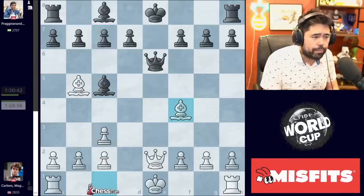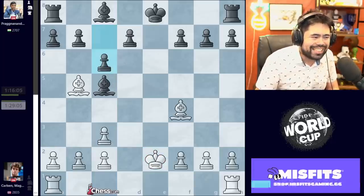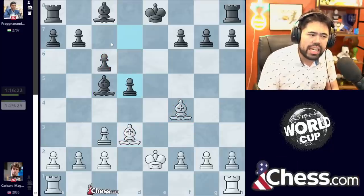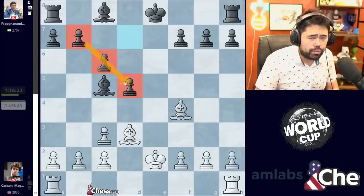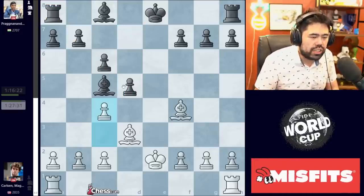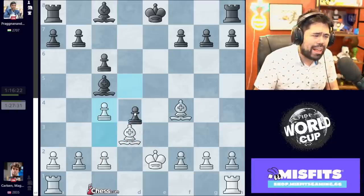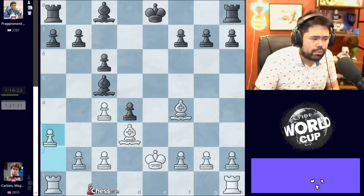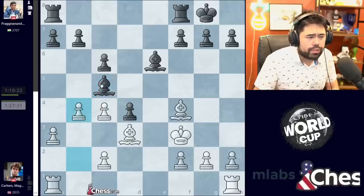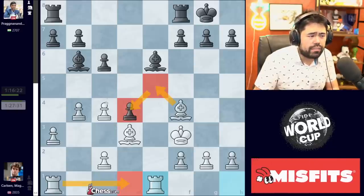After Bishop f4, Prag trades the Queens. Magnus takes back with the king. We get c6 here, attacking the bishop, also removing the threat of White capturing the pawn. We get Bishop d3. Now Prag plays d5, building his nice chain of four connected pawns. Black could be better, except Magnus has this move c4, getting rid of his double pawns. After c4 is played, Black cannot really go d4. If you play d4, White gets a bit of an advantage with moves like Re1, Rook to d1, and potentially Bishop e5 and c5, trying to pressure this pawn on d4.